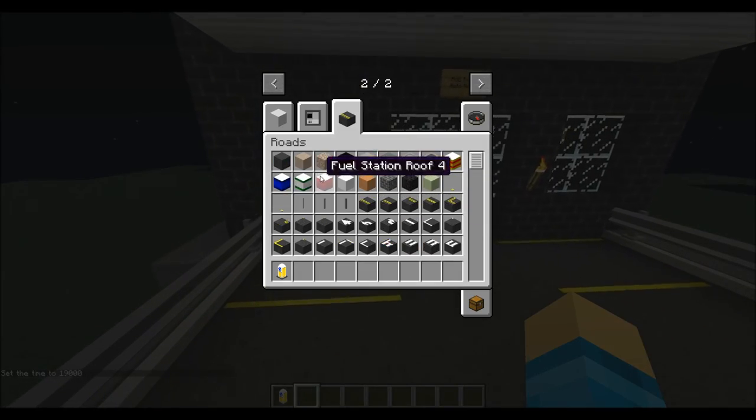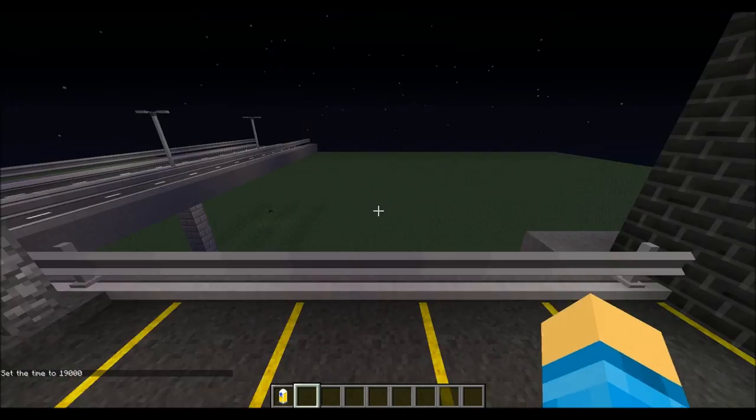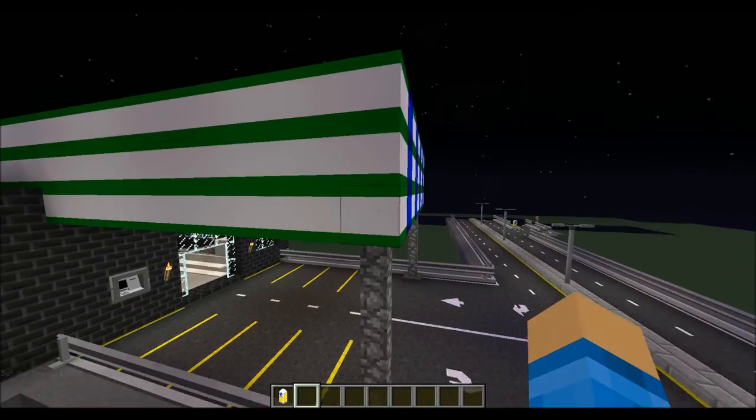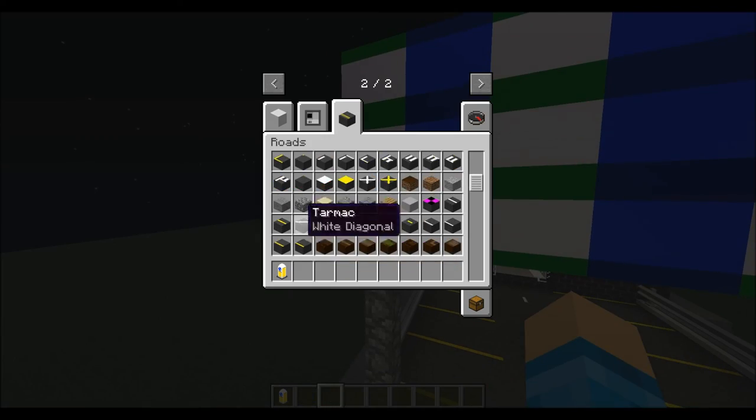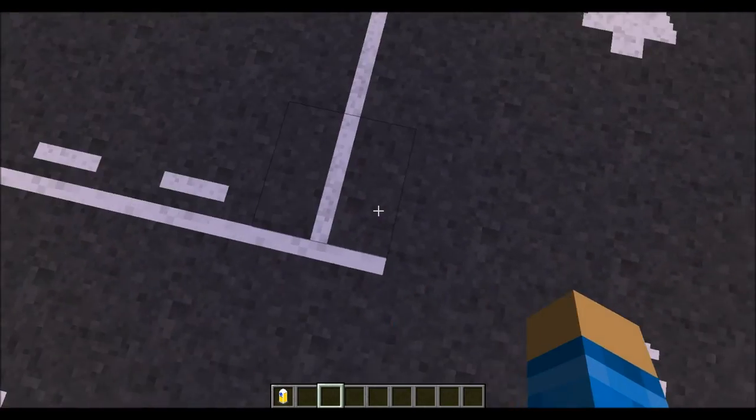There are a ton of these things. You've got actual blocks that are made for fuel stations, which, as you can see, me and my friend Ben have used in this design here. You've got a two-end or three-end piece. These blocks are all made so you can make things like this here, like the cross intersection thing.